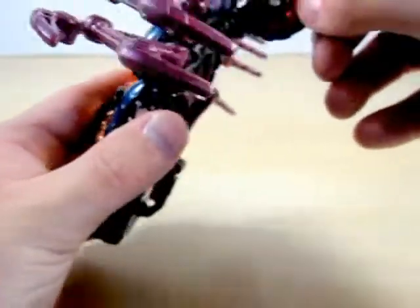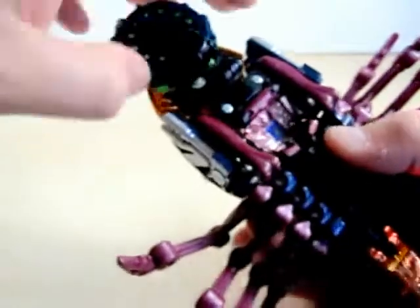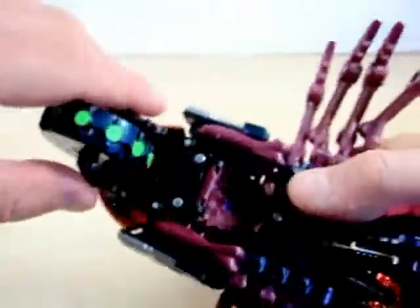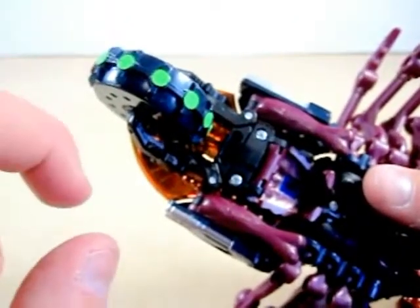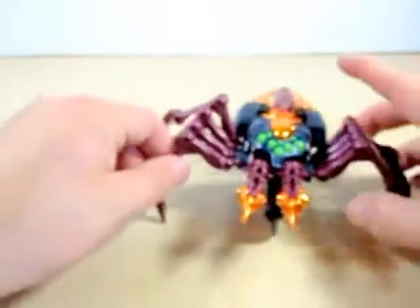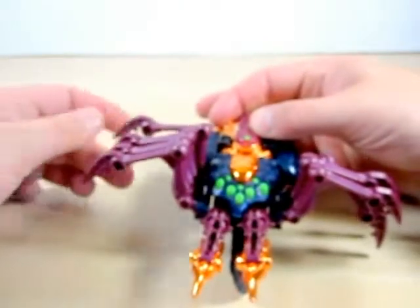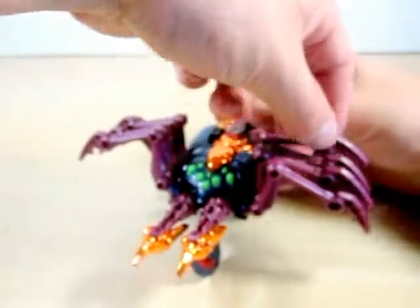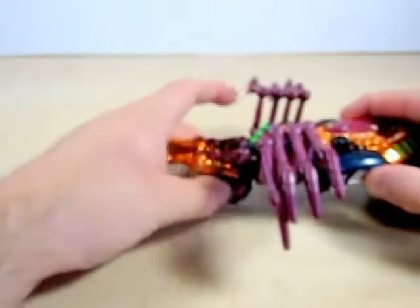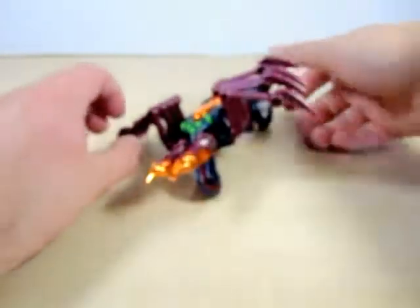I'm going to go ahead and change him into vehicle mode, because that's his new feature as a Transmetal 1 Tarantula. Let's go ahead and just rotate this wheel here. Now I'm going to warn you — this wheel can be a pain in both vehicle mode and in robot mode. One tip: if you want to show him off in vehicle mode, make sure the spider legs are up so he can ride around. That's pretty much the only gimmick here, friends.